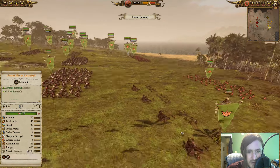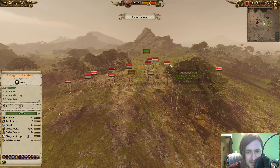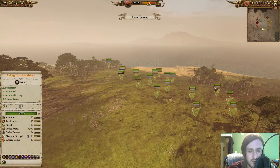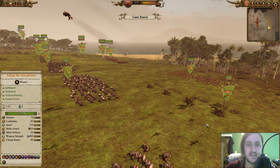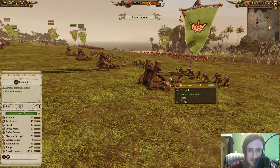We're also taking two Doom Diver Catapults — the armor-piercing ones. Against Skaven I like to bring artillery because it forces my opponent to either shut them down or ignore them, letting me suppress their weapons teams. A lot of times your opponent won't expect it. You can see I caught my opponent by surprise, and these guys should be able to do a lot of damage.